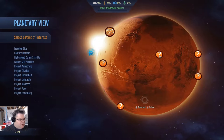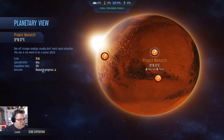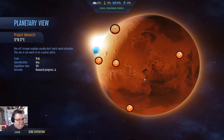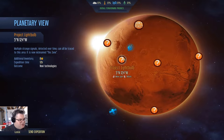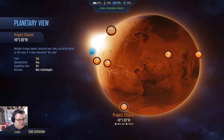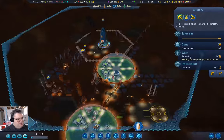Going back to the planetary view — that's an explorer for resources, that's 10 colonists for research progress. We have new techs, new techs, safari, new techs, explorer for resources, research progress — we'll send that expedition there.